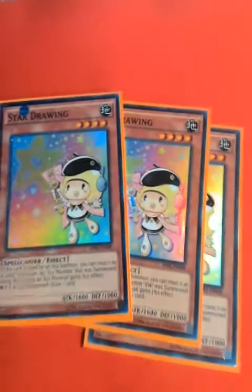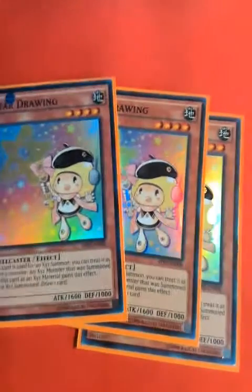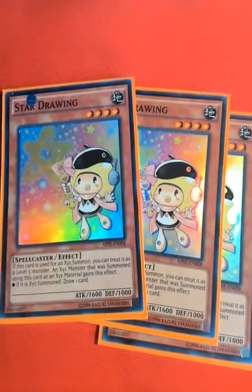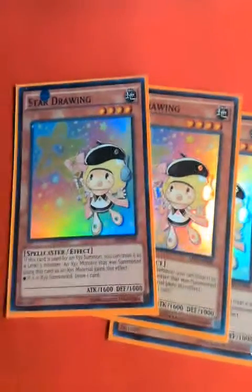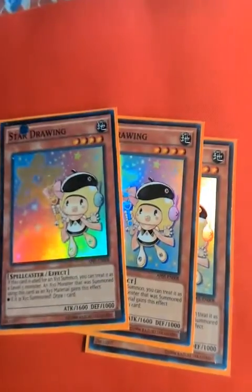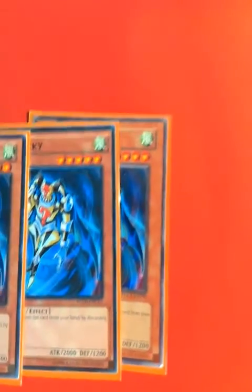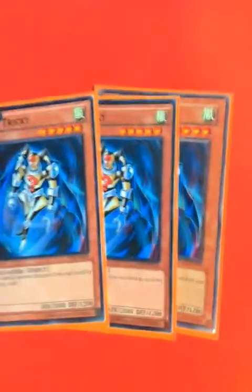I play three Star Drawings. It's a level 4 but it can be treated as a level 5 for an XYZ summon, and you get a draw off of it when you use it as XYZ material. So very good — you want to play that at 3. Next is three of The Tricky. I'm guessing most of you know what this is. Discard one card from your hand, special summon it. It's a level 5. That makes five plays.